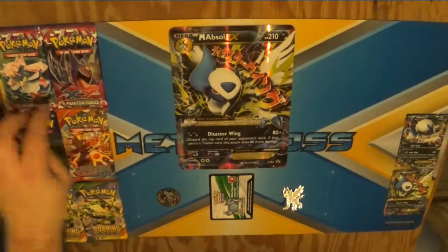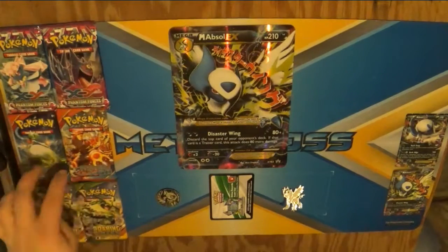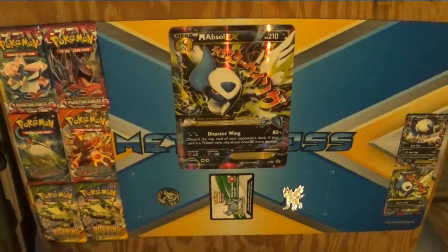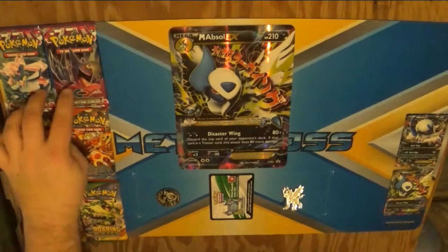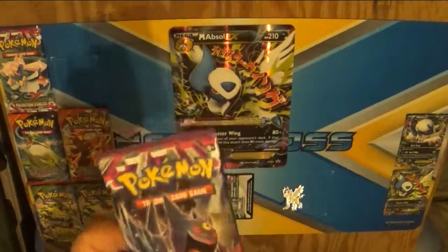Now let's open up some card packs. We've got XY Phantom Forces, we've got XY Primal Clash, and XY Roaring Skies. We'll start with the Phantom Forces, and since Gengar didn't do anything for me last time, we'll just go ahead and start with that one.